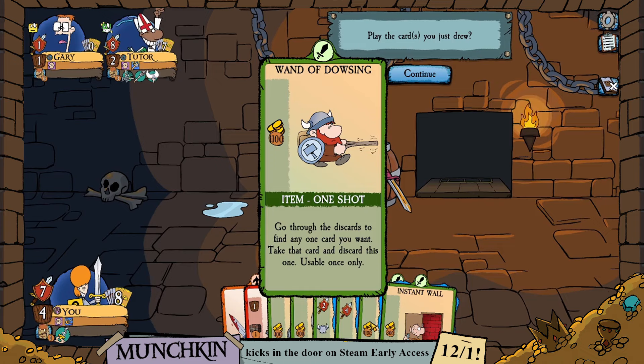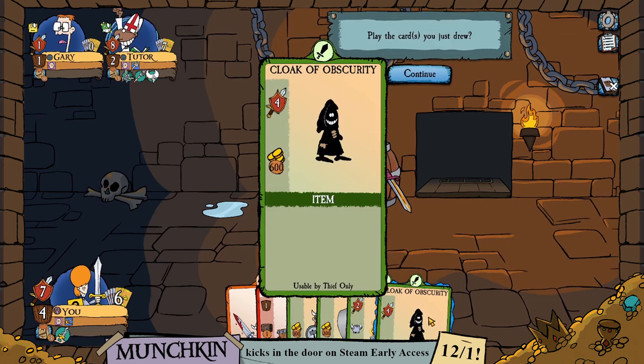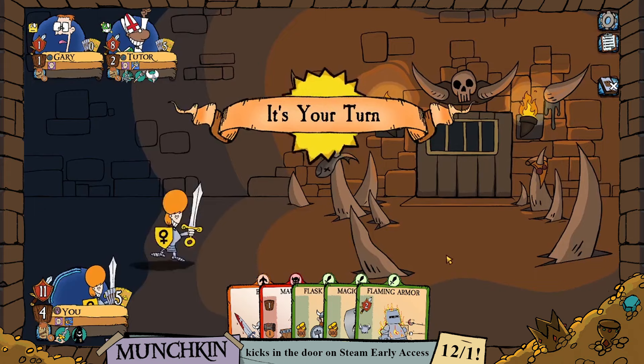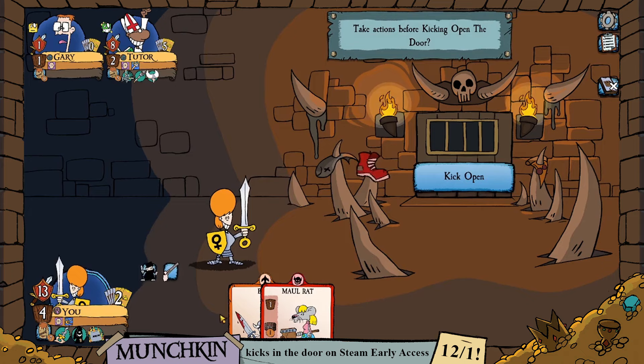We got the Wand of Dowsing — go through discards to find any card you want. That's pretty exciting. We also got the Cloak of Obscurity, which as a thief is going to be great — our strength pushes up to 11. We just drew those cards so we were able to equip them immediately, and now that it's our turn we can equip other things as necessary.